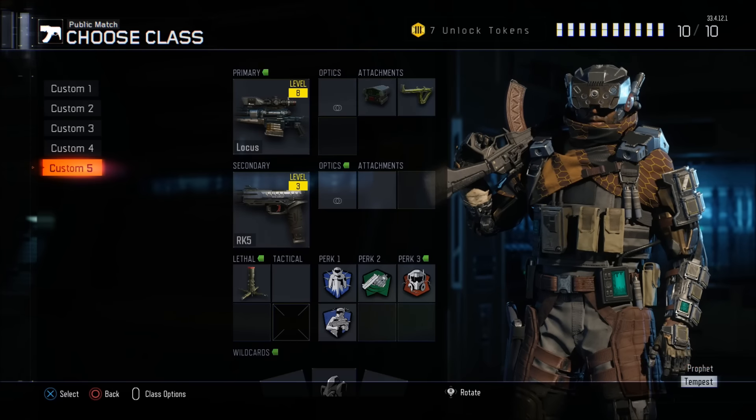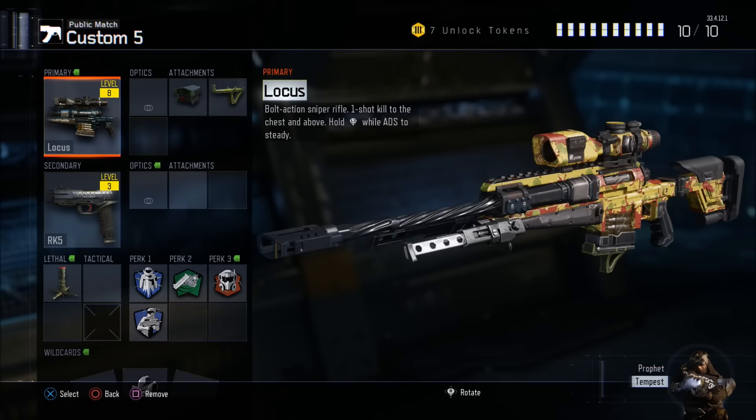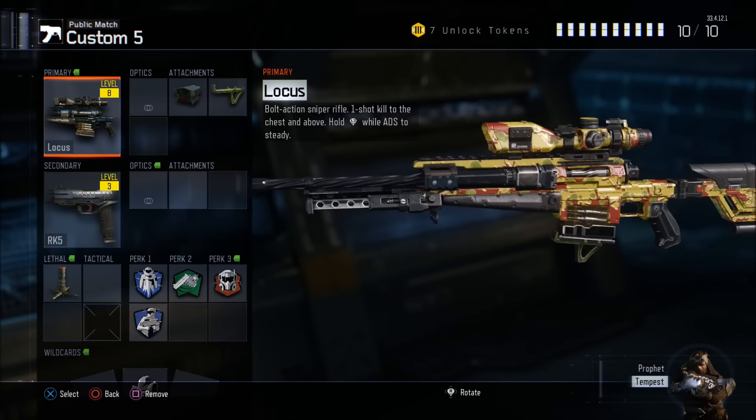As you can see, we got class 5 here, we got the Locust, and I'm rocking that beautiful Taeyo camo. Oh yeah — ketchup and mustard and pickles apparently. Beautiful.